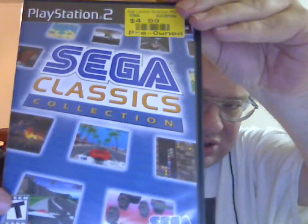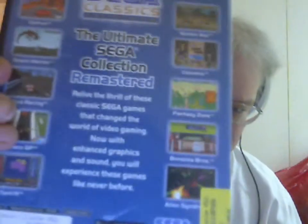Sega Classics Collection for the PlayStation 2. This includes OutRun, Space Harrier, Virtual Racing, Monaco GP, Tent R, Golden Axe, Columns, Fantasy Zone, Bonanza Brothers, and Alien Syndrome. Complete.